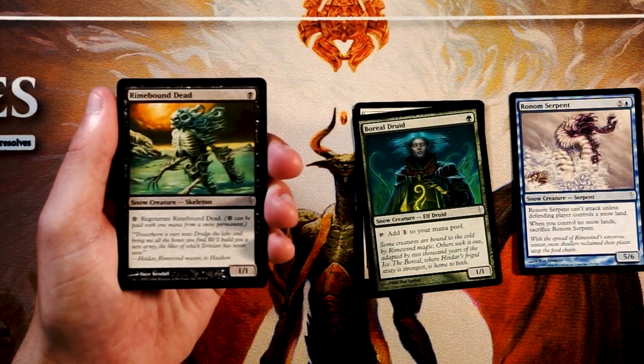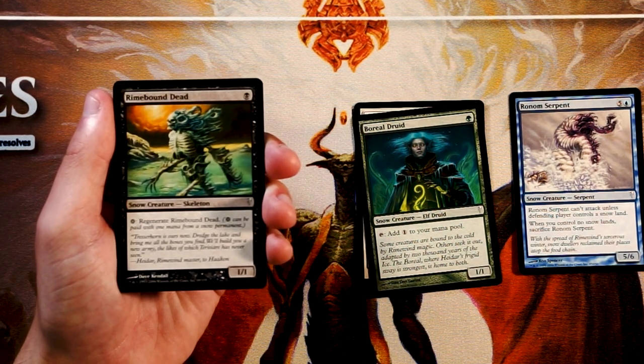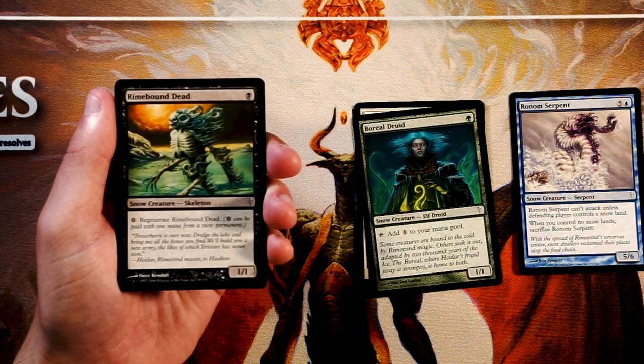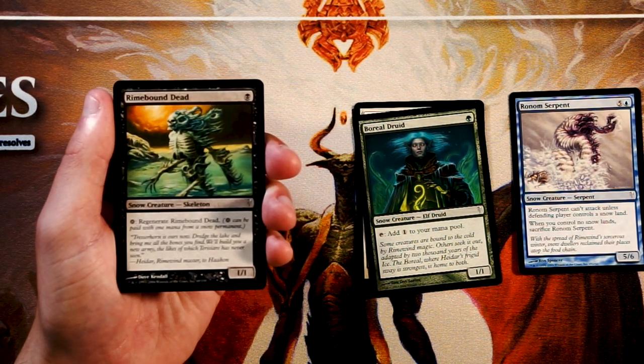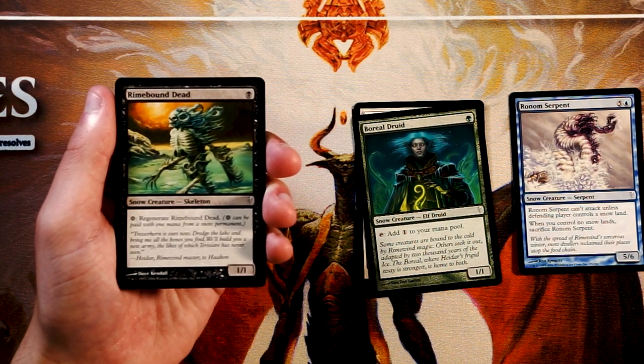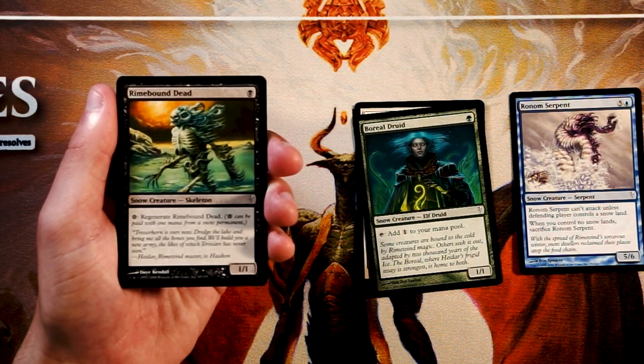Rhymebound Dead is a 1/1 for 1 black. You can pay a snow mana to regenerate it — a very classic regeneration skeleton. It's probably a great blocker, but it is at its heart just a 1/1 for 1 and not super exciting. It's going to be difficult to deal with, but that's about it. Not super excited by it.